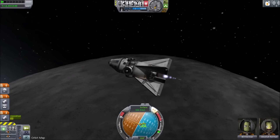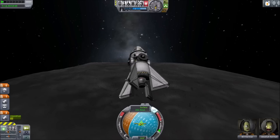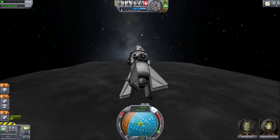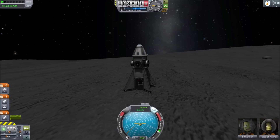For more control over your final landing site, begin to herd the indicator at a higher altitude. Waiting to herd the indicator to the top of the nav ball until a lower altitude is known as a suicide burn. It's more fuel efficient; however, it's also more dangerous.